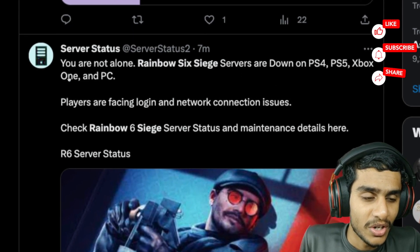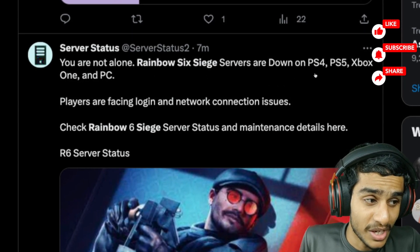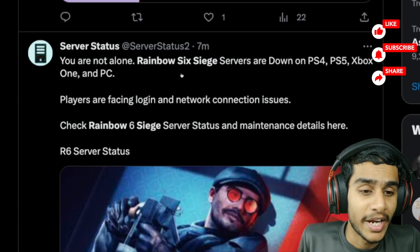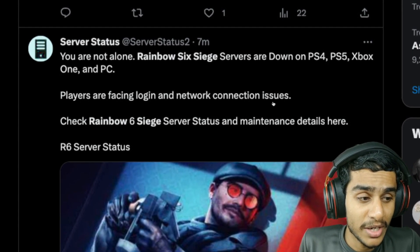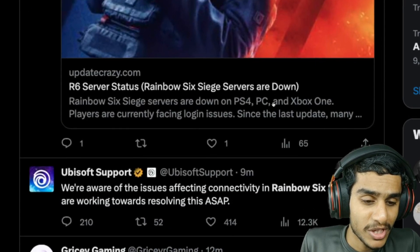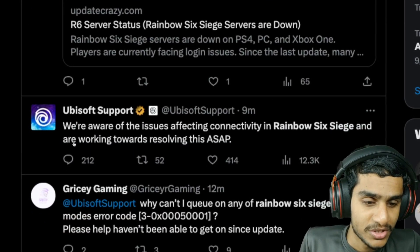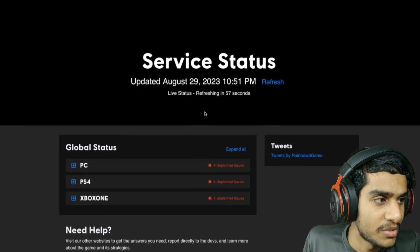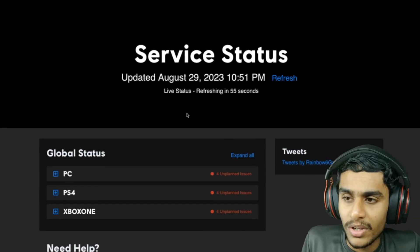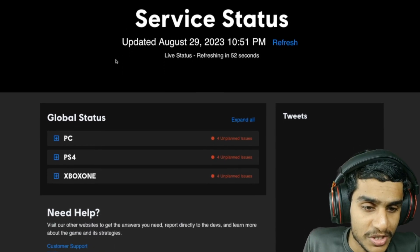Onto Twitter — you're not alone. Rainbow Six Extraction servers are down on PS4, PS5, Xbox, and PC. Players are facing login and network connection issues. Rainbow Six R6 servers are down. People are getting this error code, so let's check out the latest update from the Rainbow Six Extraction server status page.